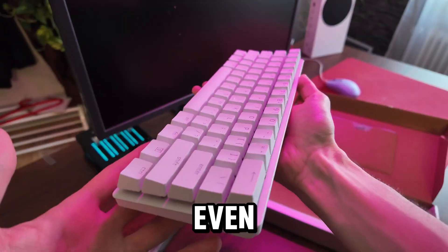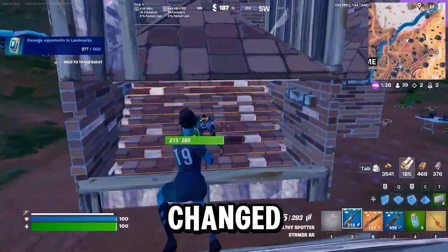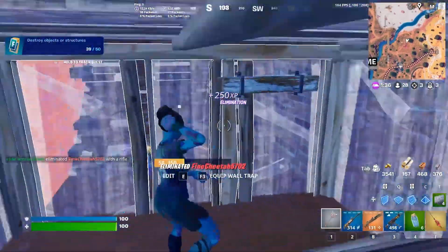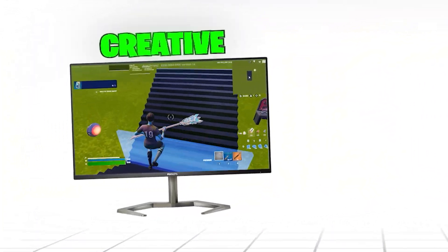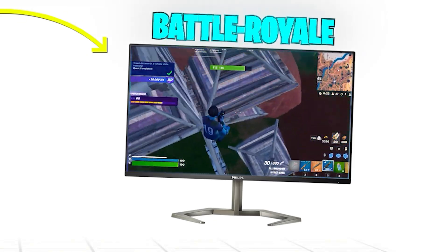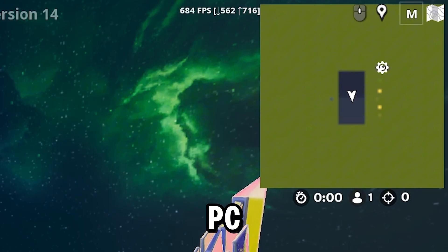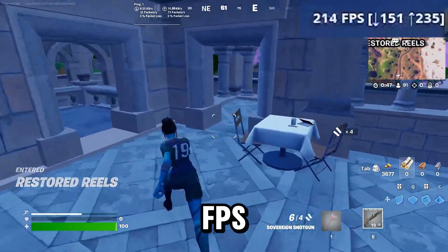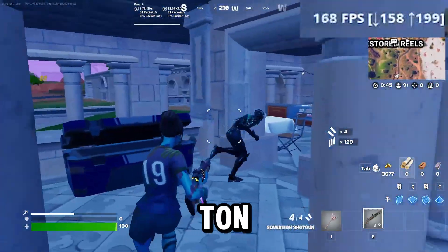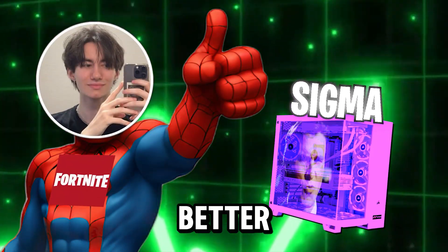After setting up the PC and even getting a new keyboard to fully sweat and show who's the king, it was time to play Fortnite. I only changed the in-game settings to performance mode and got straight into the game. To measure FPS, we take the highest value in creative combined with 15 minutes of gameplay to check the average FPS. Without any tweaks, my PC was very inconsistent — FPS dropping left and right with tons of stutter, and the game just didn't feel smooth at all.